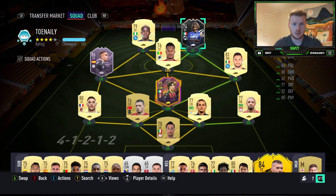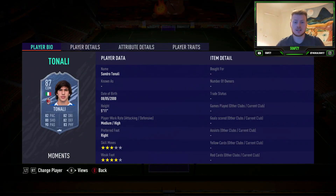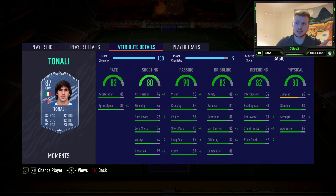Let's take a look at the Tonali card and see whether it's worth grinding for. This Tonali Moments card is medium-high, three-star skill, three-star weak foot, which means you'll want to play him as a CDM rather than a box-to-box or attacking midfielder. The three-star shooting and three-star weak foot will hinder him as an attacking player, especially with the current meta where skill moves and weak foot are very important. Medium-high work rates makes him far better as a CDM.